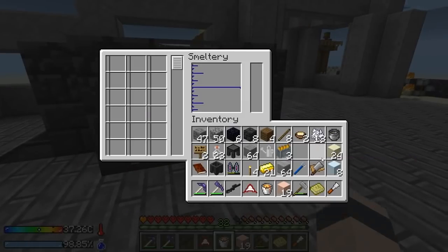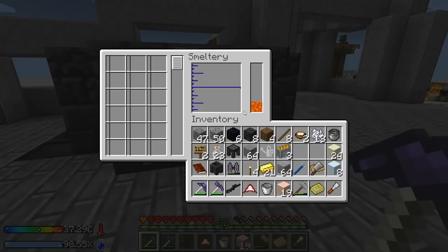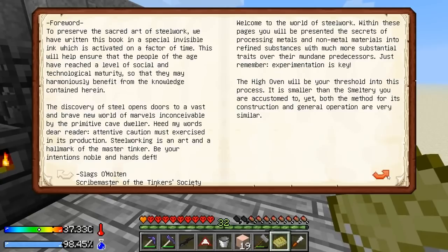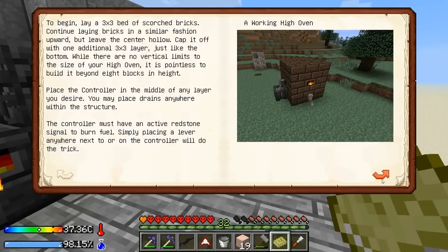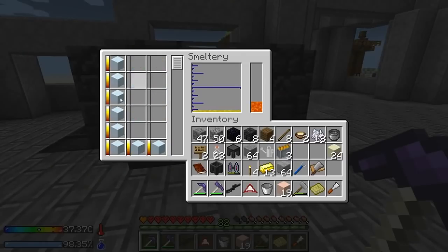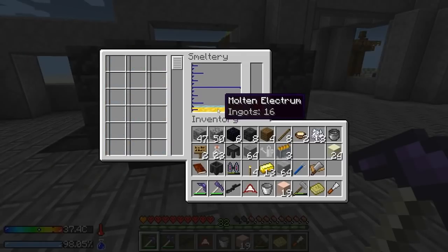We can drop our fuel into the tanks. Let's start making electrum - we'll melt this down and we need 16 gold. A lot of you guys are telling me I should make a high oven - it gives triple the ores, which sounds pretty cool, but you can only do one at a time. Reading through this it says you only do one at a time and you cannot make alloys in it, so that's something we have to do in here.